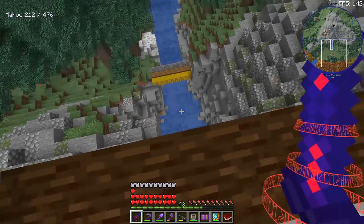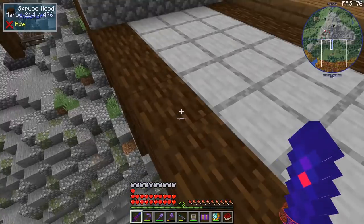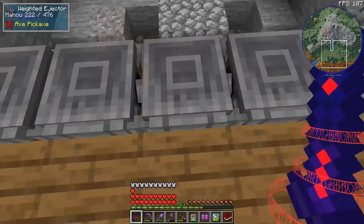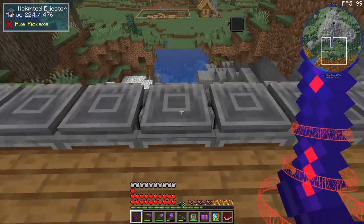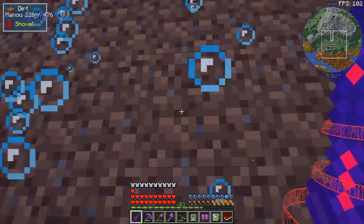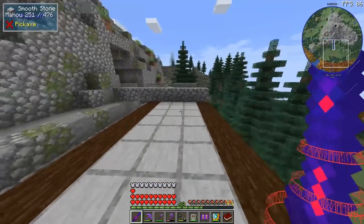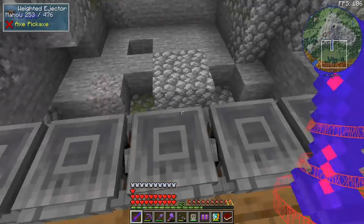A boat is actually a very stupid idea because we're basically just falling down and then riding the boat to the village. So instead I decided to go with weighted ejectors from Create. We stand on this one, land on the hay bale, take one heart of damage, and if we go on the other one we land in the water, there's soul sand, and we're at the village. It's actually much faster if I just do it without commenting - let me do it one more time.